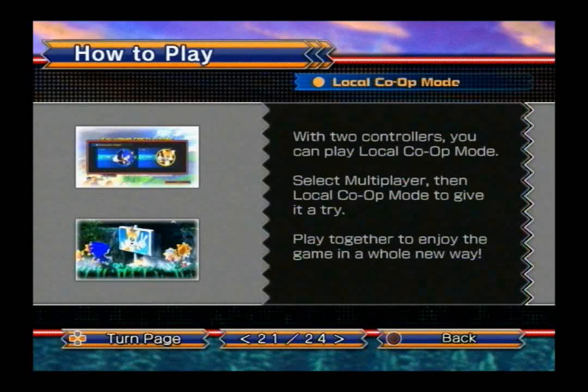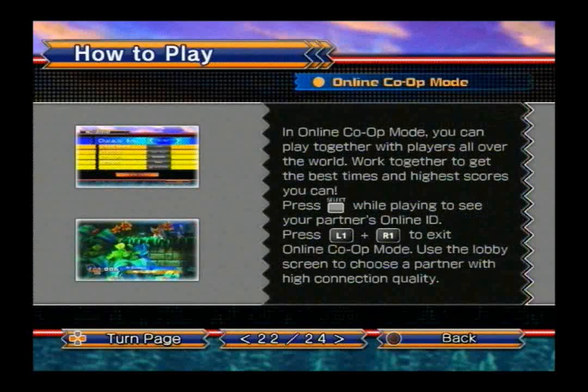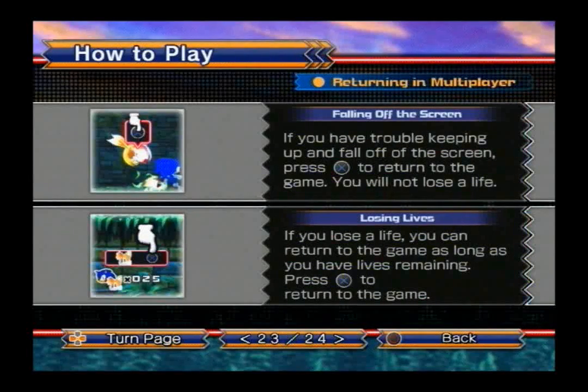With two controllers, you can play local co-op mode — select multiplayer, then local co-op mode to give it a try. Play together to experience the game in a whole new way. In online co-op mode, you can play together with players all over the world. Work together to get the best times and highest scores you can. Press select while playing to see your partner's online ID. Press left trigger or right trigger to exit online co-op mode. Use the lobby screen to choose a partner with high connection quality. If you have trouble keeping up and fall off the screen, press X to return to the game — you will not lose a life.